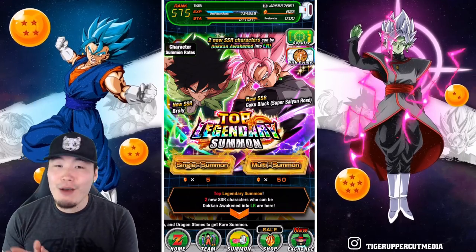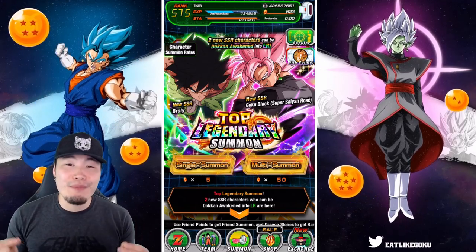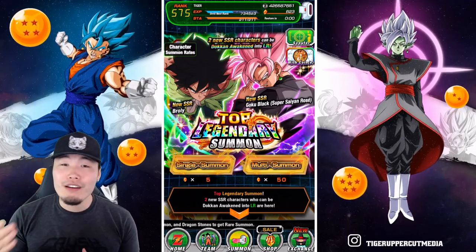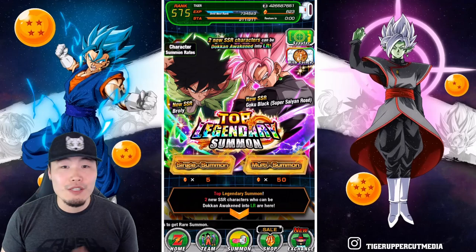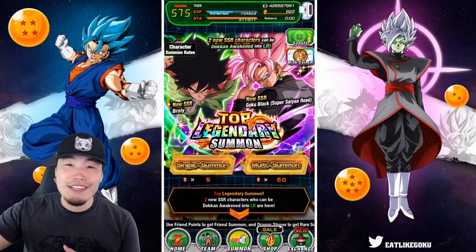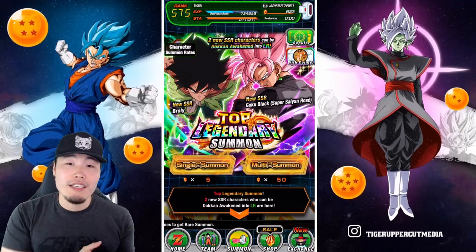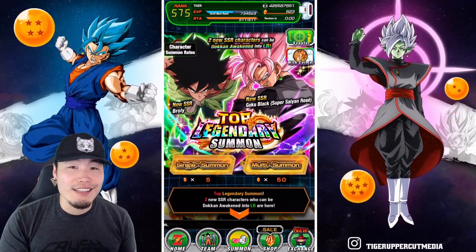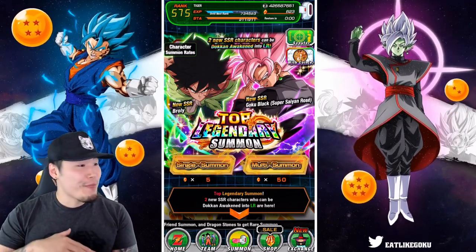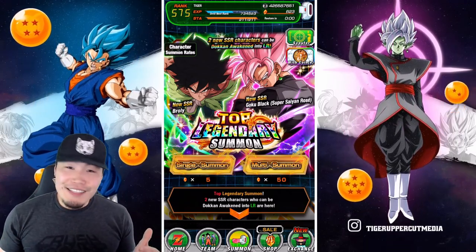Before we jump into it, I want to give a quick shout out to my good friends over at Pain Shop on Twitter for hooking me up with some excellent prices on my Dragonstones. If you guys are looking to save yourselves a decent amount of money on your next Dragonstone purchase - possibly to stock up for the upcoming download celebration - then make sure to hit them up on Twitter, link in my description down below. They also do JP Dokkan as well as 7 Deadly Sins, so if you play those games or that version of Dokkan, they can also hook you up.